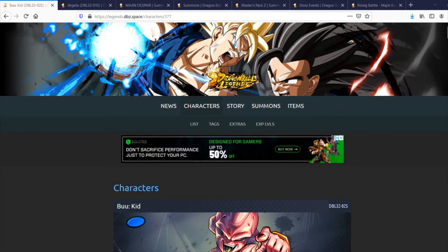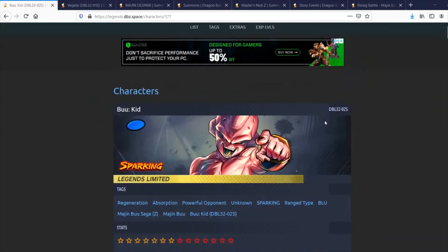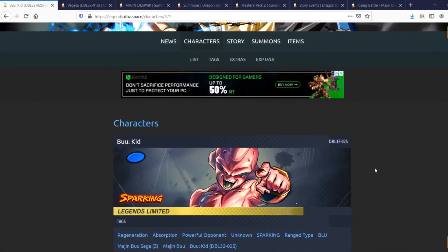What is going on guys, Corrosive Bullet here. We are going to be doing a breakdown of the brand new banner that just released. This banner has been teased for the past day or two, and there was a lot of speculation, but it turns out it was LF Kid Boo with Angel Vegeta from their final fight in Dragon Ball Z. Very exciting stuff — I know a lot of people were looking forward to getting another LF villain. We're going to do a breakdown on these characters, go over the banners and the events that will be coming up.